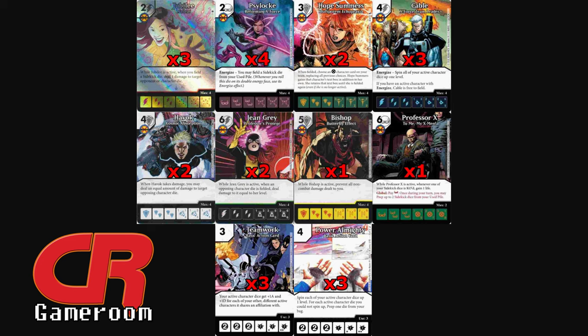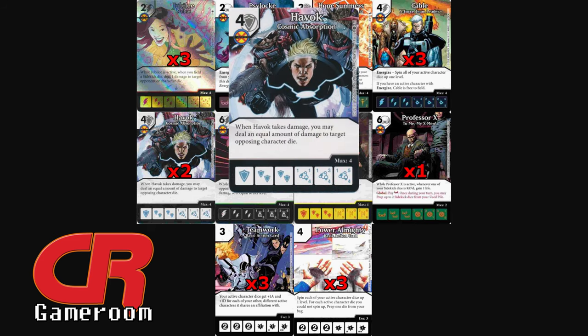At this point in the team build I was all in with X-Men stuff, and I figured: what other X-Men work well when they're on top level rather than bottom level? A card I've always really liked but had problems with was Havok — Cosmic Absorption, a common from X-Men First Class.